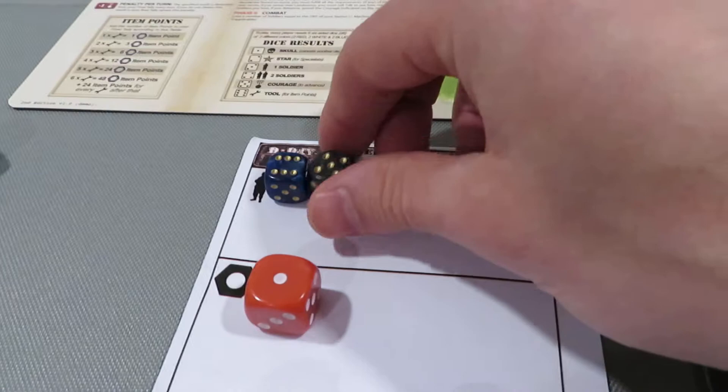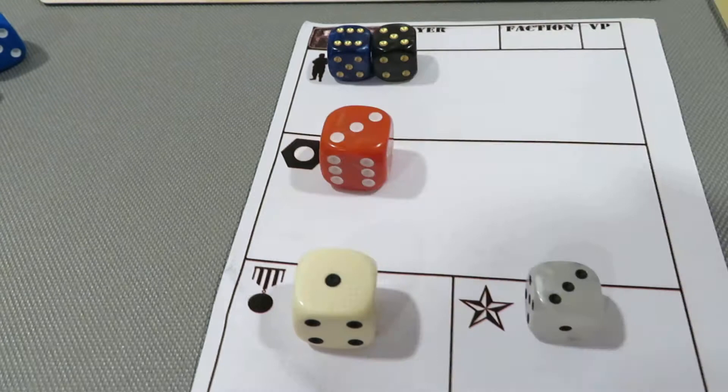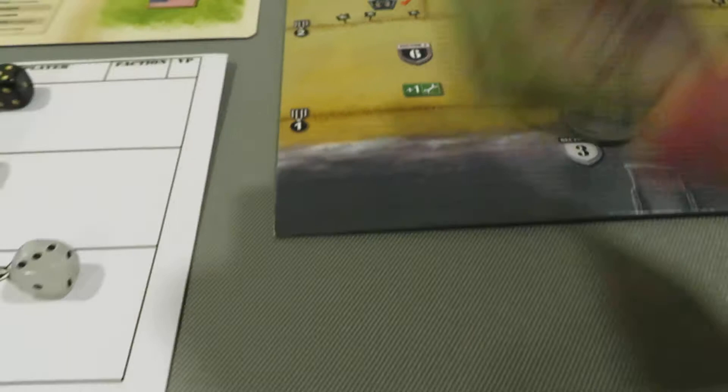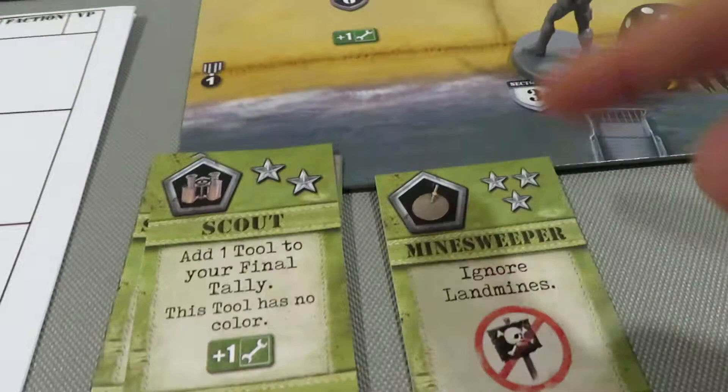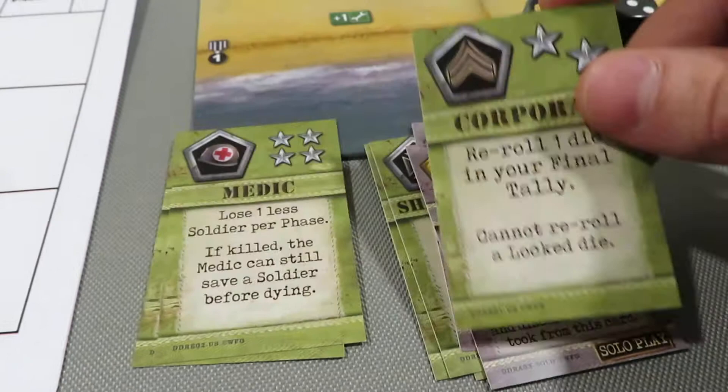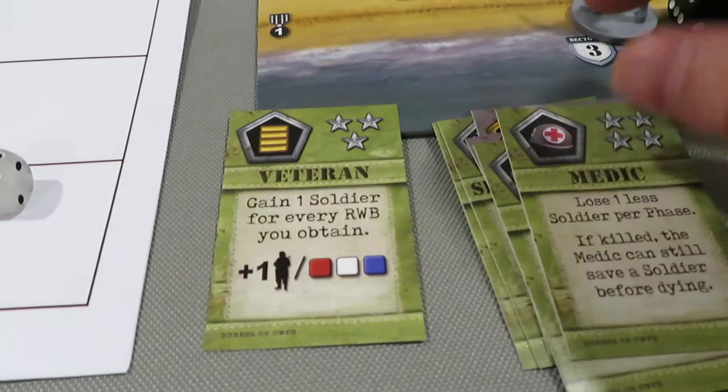Now we get to decide whether to purchase anything else. I'm probably going to spend my stars to pick up the minesweeper. Actually, let me see if there's something more useful if I'm going up the middle. The veteran - I gain a person every single time I get a combination of three, like an extra guy. Let's do the veteran! That's three stars spent, so I no longer have any stars remaining. In terms of tools we have three; we need five minimum to buy from this deck, so we can't do anything there.